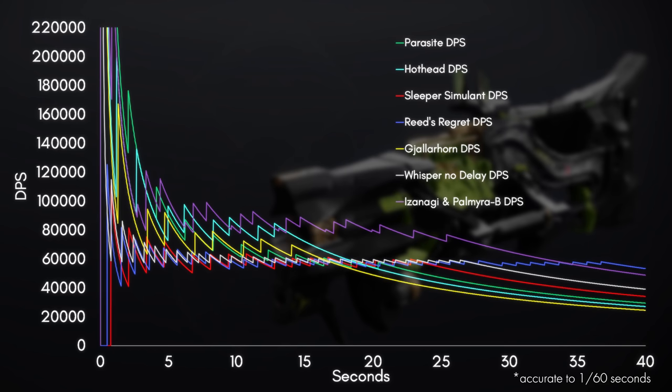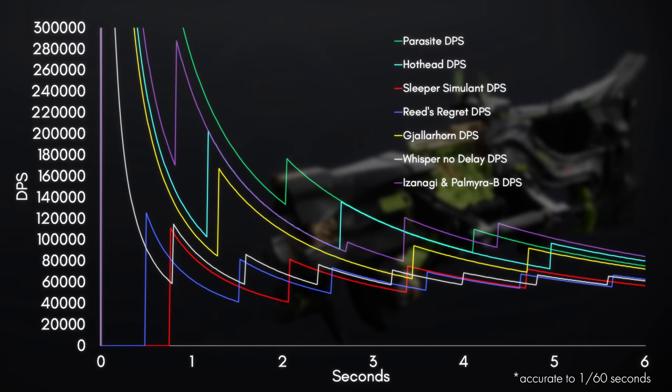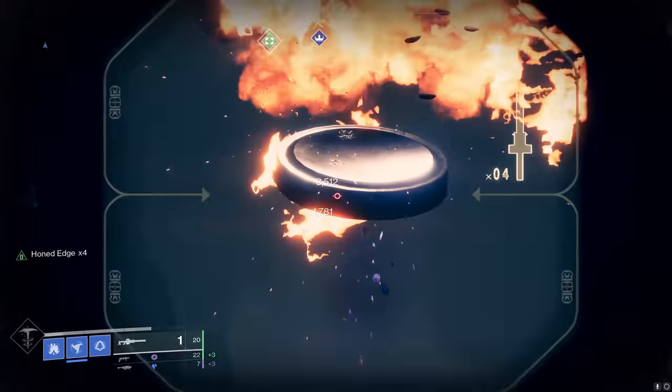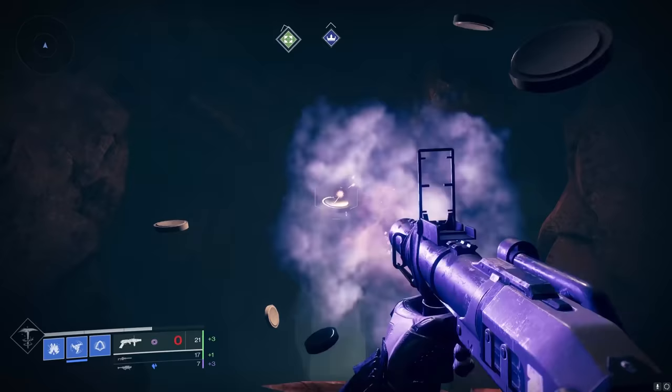Now, to make it easier for you to visualize the burst damage, here's the same graph but just the first 6 seconds of DPS. You can see Parasite's colossal burst damage, and also how each weapon's own burst damage drops off. One more thing, there's a guy called Scrub who made a video where I learned all of the minor details of this combo from — I'll link in the description below.